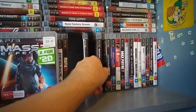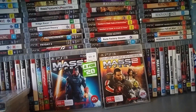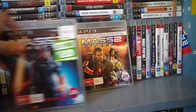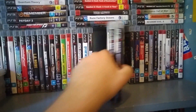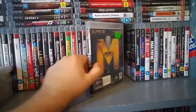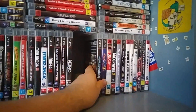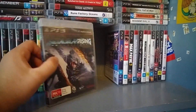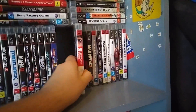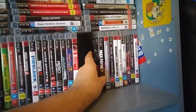Mass Effect 2 and 3. I don't have the first one because on PlayStation 3 it was only released as part of a trilogy, but 2 and 3 are good games. If you're going to get 2, this is the version to get because it has all the DLC. Metro Last Light — good game, a bit like Fallout except without the role-playing elements. Metal Gear Rising. Mirror's Edge — always got more love than I thought it should; it's like a free-running parkour kind of game.